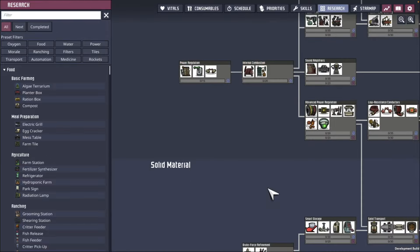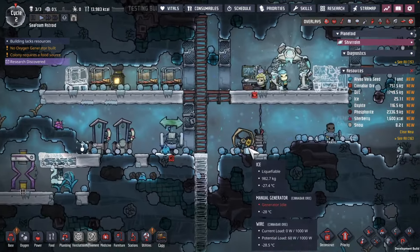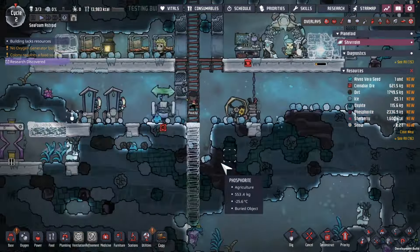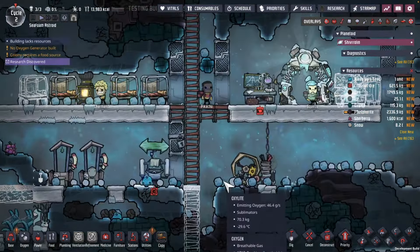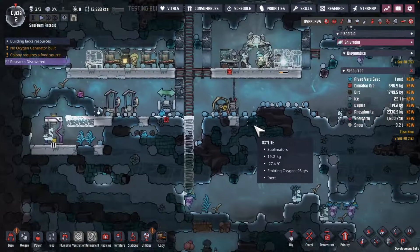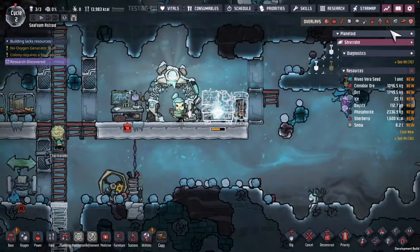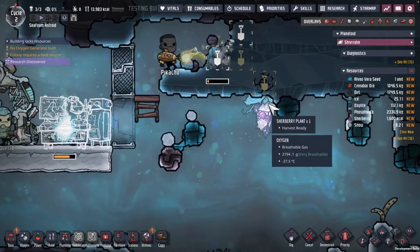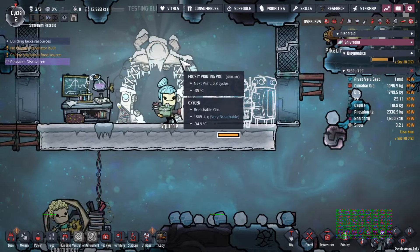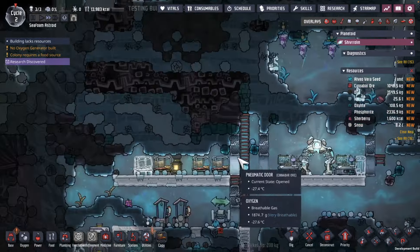This research station has been built, so that is going to allow these guys to create some power. It would be funny if Pikachu decides to get on the manual generator. The first thing I want to research is the electrolyzer, for two reasons: one, we want to continue to breathe; but that's also going to give us a little bit of hydrogen. Right now we're fine because there's lots of Oxylite, but that's not going to last forever. We're getting up here so we can get the shareberry plants. And we've got our laboratory together.